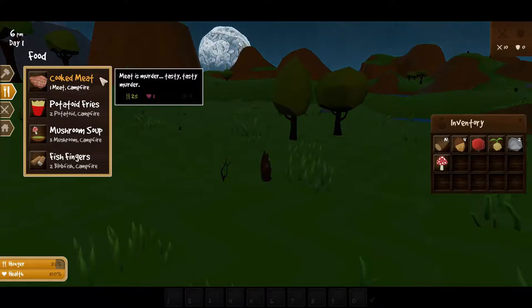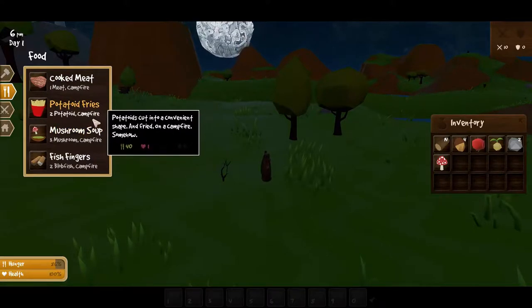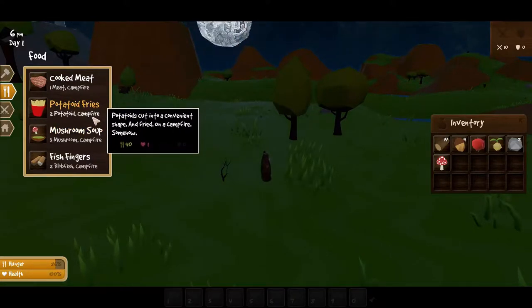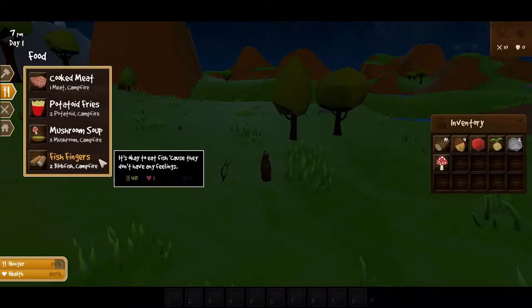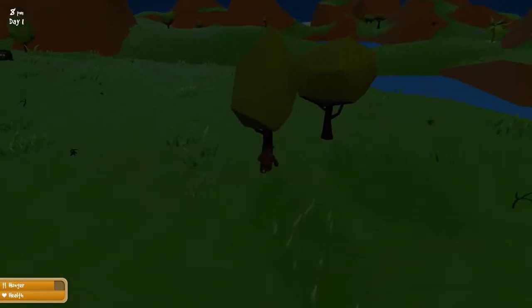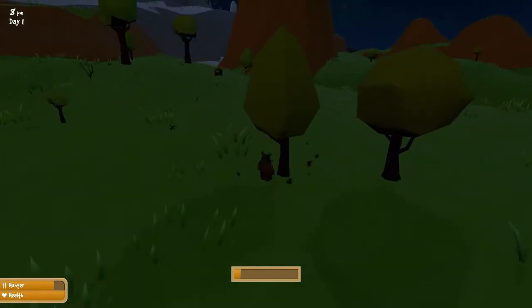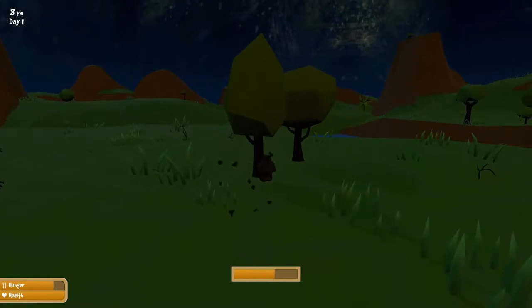Meat gives you one health per food. Potatoid fries — one health. Mushrooms — five health, that's awesome, and we already got one mushroom. Fish fingers — two blobfish, requires a campfire. All of these require the campfire to cook them. I'm just really stoked about this game. It has everything I like — survival, sandbox style.